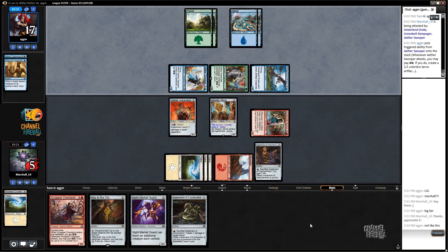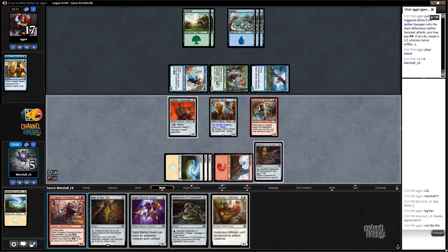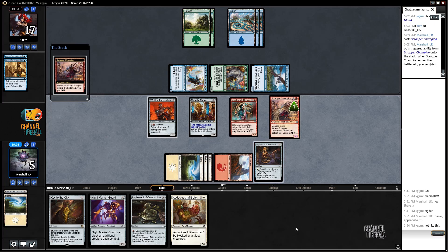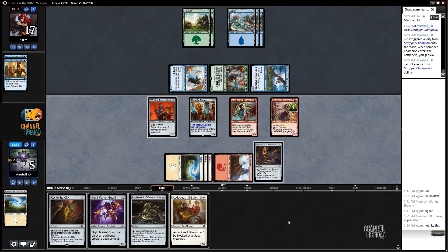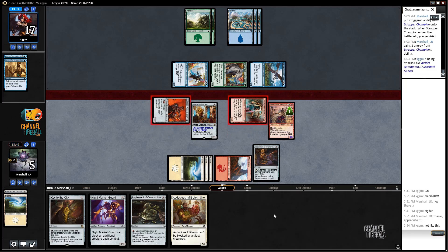So I'm going to take this, go to five, and then die in two turns in the air - but I can find some stuff, and I also get to attack here. How much can I attack for realistically here? Five... seven, then I have to chump. Alright, I'll attack like that.